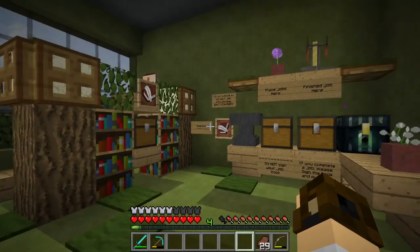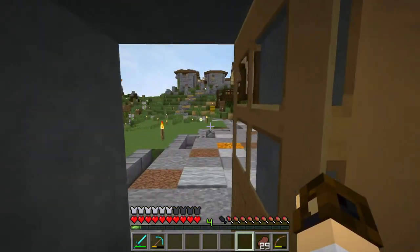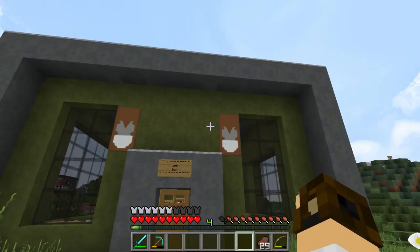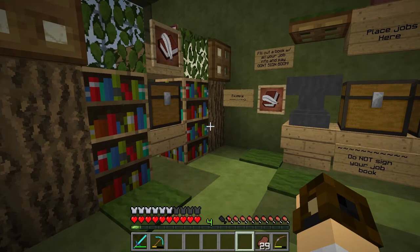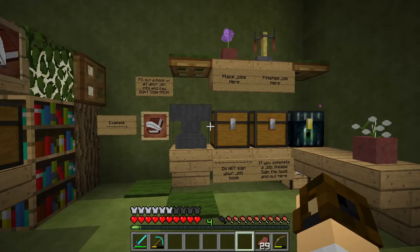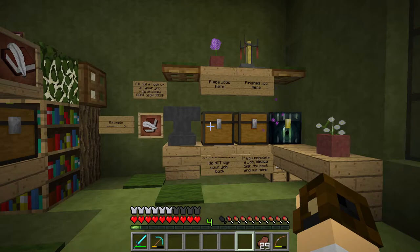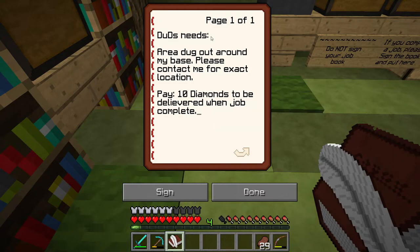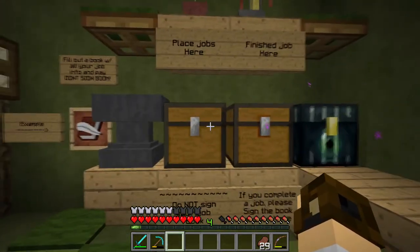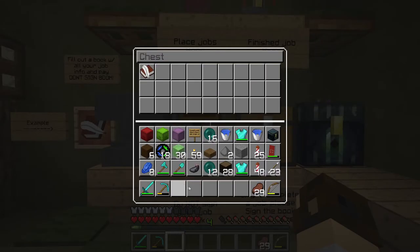Before I do any of that, I wanted to show you guys this place — this is the Job Hut. This used to be Mentee's coffee shop, hence why there are still coffee banners. The Job Hut was around last season and it was a really cool idea made by one of our players. So here's how it works: say you need an area dug out and you don't want to dig it yourself — you come into the Job Hut, grab a blank book, fill it out like this example book. Put your player name, say what exactly you need, include your payment, and — most importantly — do NOT sign the book.